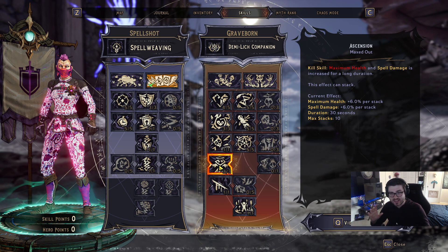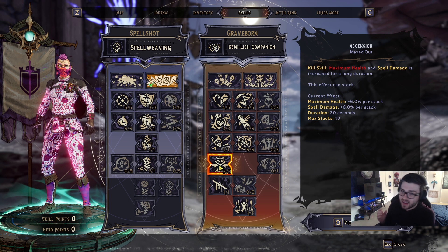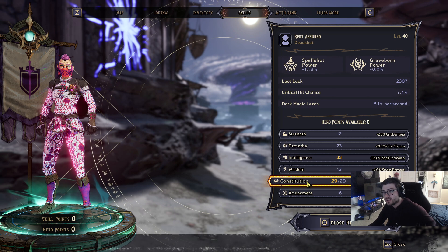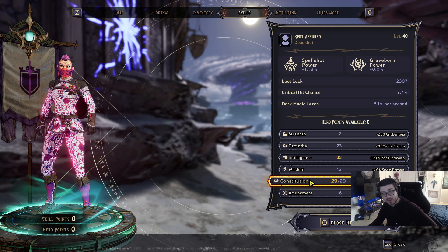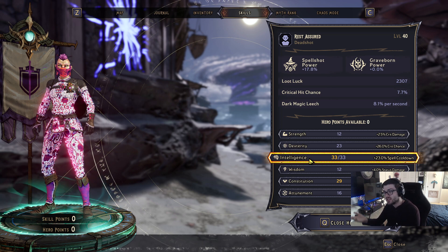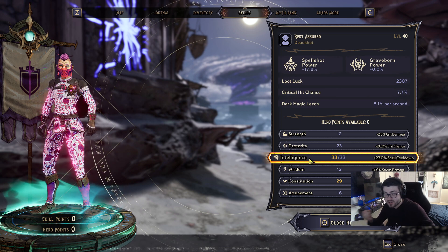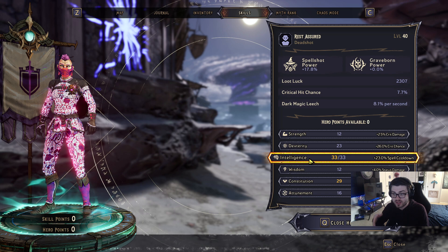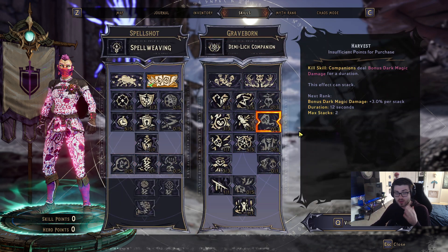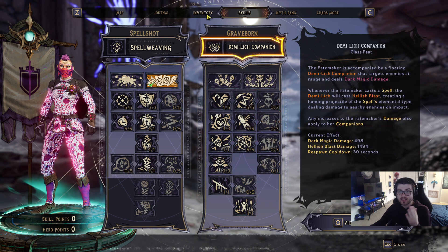For hero stats, I'm focusing on Constitution to get more maximum HP and ward since you want to be very tanky with this build, and Intelligence to get even more spell cooldown rate. Those are the two main stats to prioritize for this specific build, though you can invest more in crit chance if you prefer.